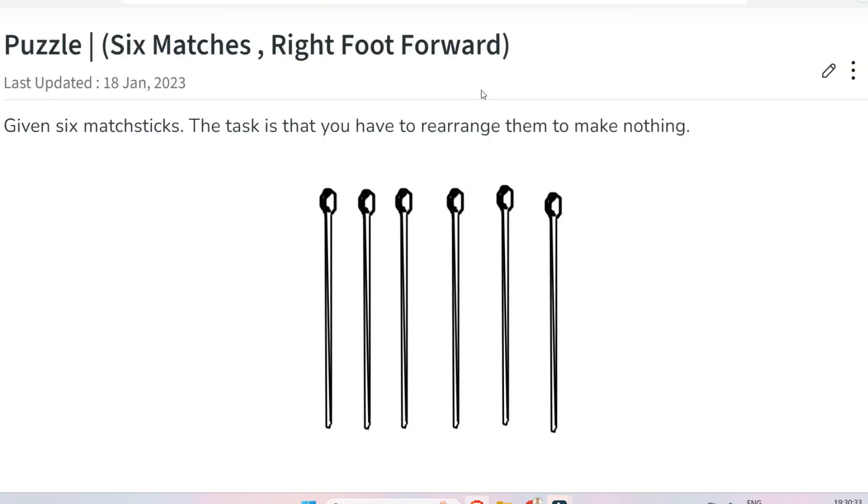The next problem is regarding six matchsticks — right foot forward. You are given six matchsticks and the task is to rearrange them to make 'nothing.' This is a very tricky question where the interviewer is checking your critical thinking ability. The solution is that you rearrange the matchsticks to spell 'nil' or form a 'zero,' both of which represent nothing.